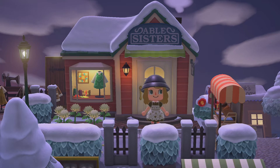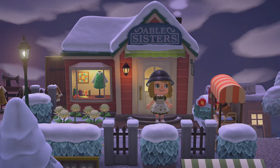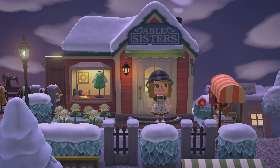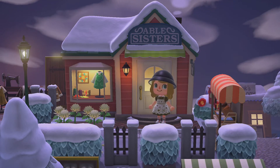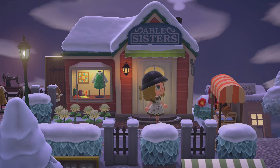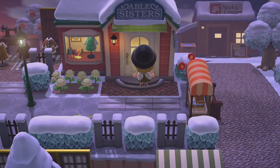First things first, you need Able Sisters in your game. A lot of people are too early on in the game to even be able to download custom designs. You need to unlock Able Sisters — to do this, after a certain amount of days, Mabel will visit your island. She sells stuff in the plaza, so buy some stuff from her and then you'll be able to unlock Able Sisters. It's quite early on in the game.